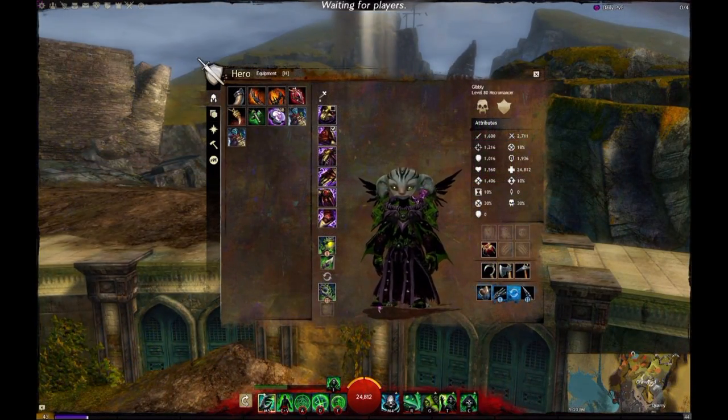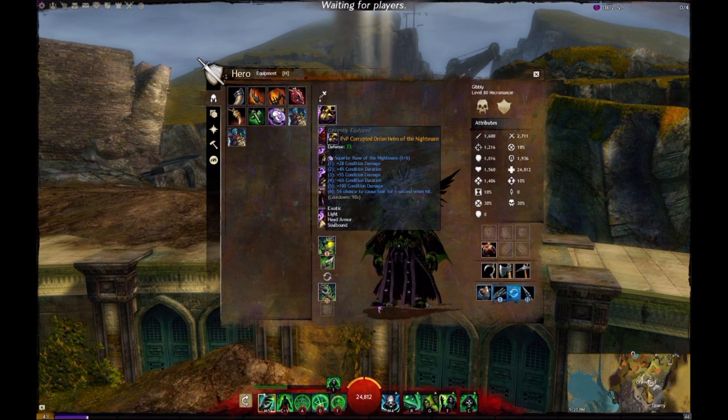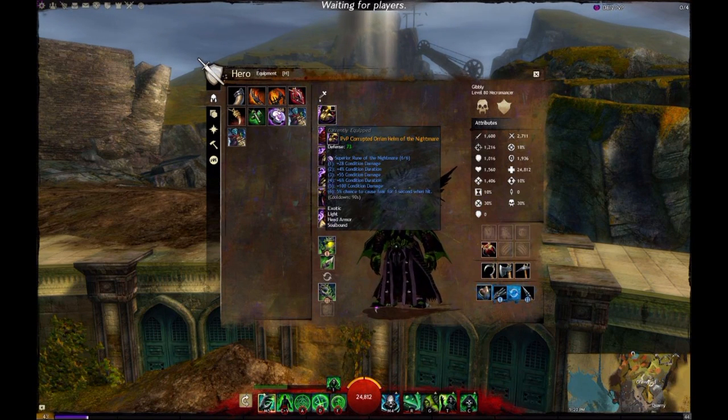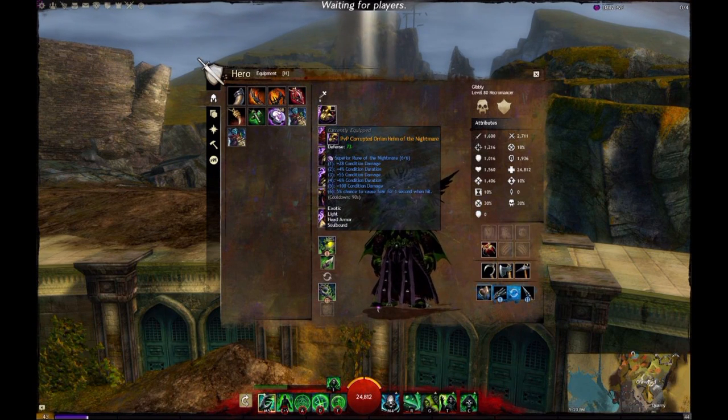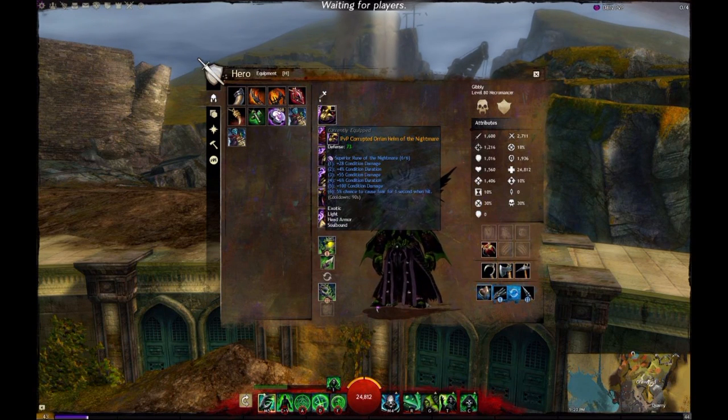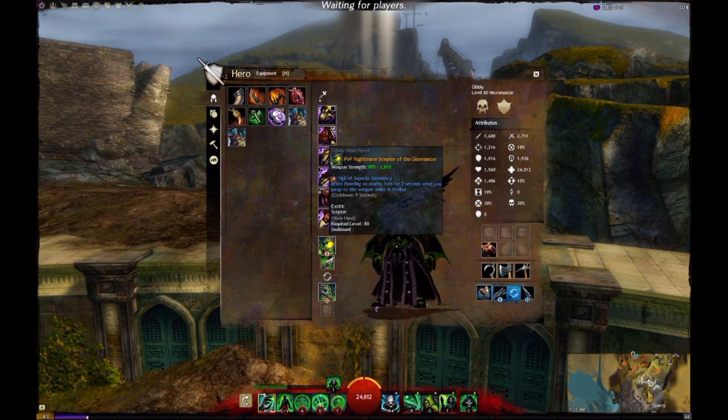Now let's talk about runes, sigils, and amulets. I run 6 Nightmare — this is really great. It gives you good condition duration, which also affects your fear. The main reason I take condition duration is just for fear. I don't really mind too much about how long my bleeds are going to last — poison, etc. — just due to the fact that so many things can cleanse conditions. The extra condition duration is just really nice for fear. The 6-point bonus is 5% chance to cause fear for 1 second when hit with a 90-second cooldown. That does proc often — it has saved my life a few times, and AOE damage does affect it.